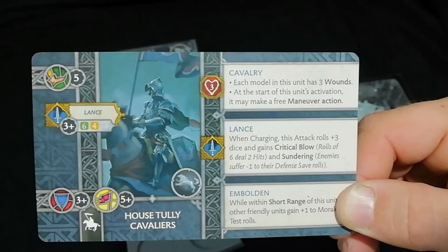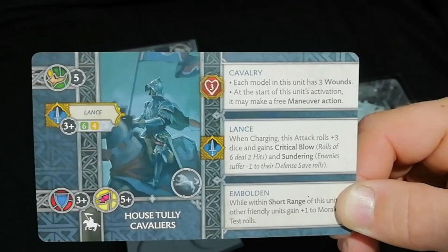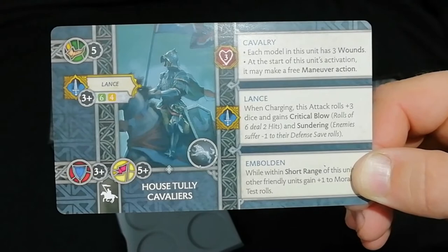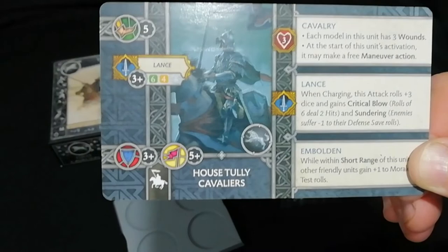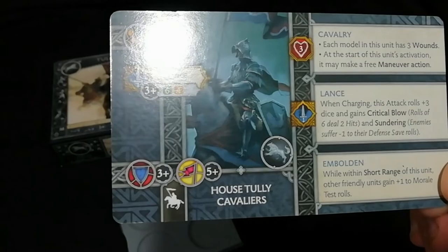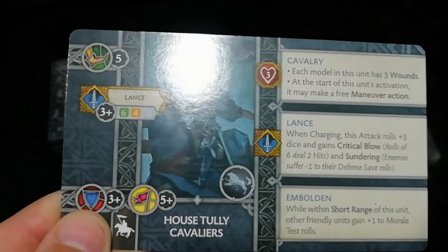Looking at the actual abilities: cavalry, so each model has three wounds and can do a maneuver before it does anything. With the lance, when charging this attack gets plus three dice and gains Critical Blow and Sundering. So it's exactly the same as the Knights of Casterly Rock basically. The Embolden ability means while this unit is within short range, other friendly units gain plus one to morale tests.